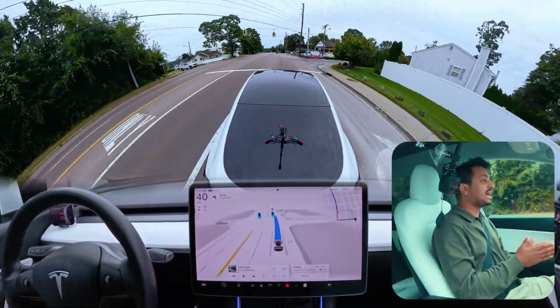Thank you for watching. If you're new, please subscribe — in this channel we talk about full self-driving, Tesla, Elon Musk, and related topics. The navigation is already set up. We're turning FSD on and we're going to see how the car handles these unprotected lefts. Our car is going straight and we need to stop on this stop sign. In version 12.5.2.1 the car did this exact thing and did it perfectly.